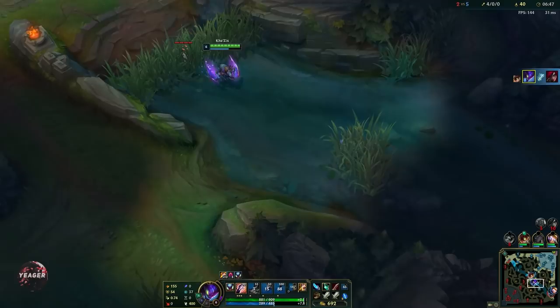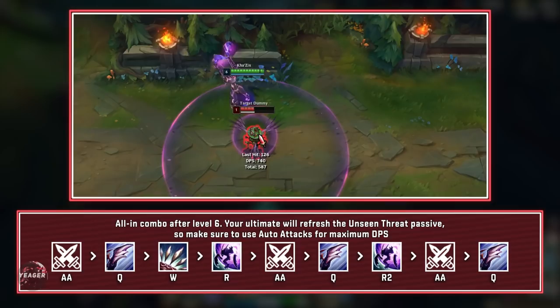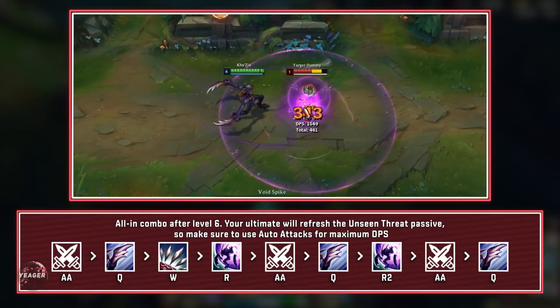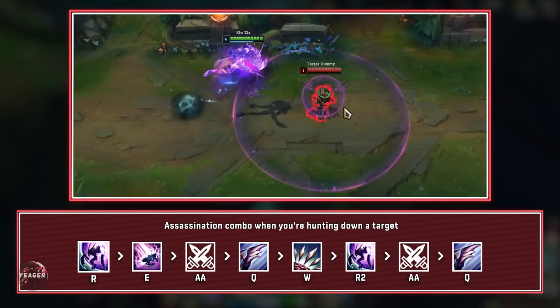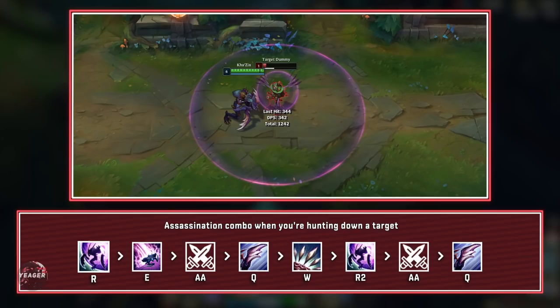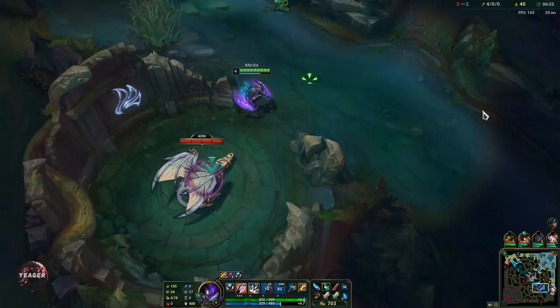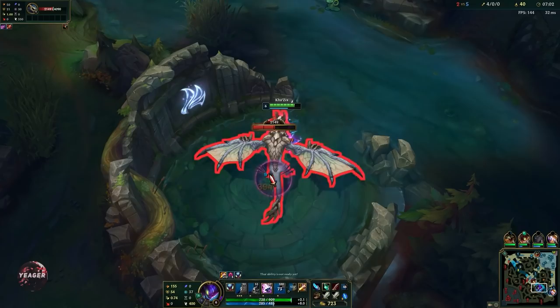Right here I only use my ultimate for the bonus movement speed. We do the drake — they may collapse but we have Sion with us so it should be fine. As you can see, we can take drakes pretty easily with the evolved Q.